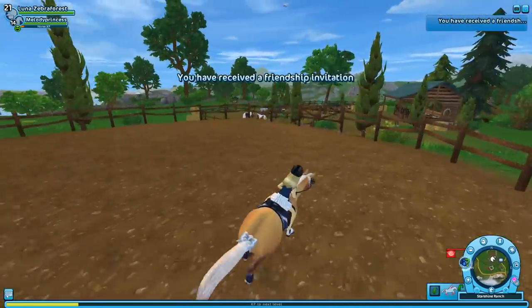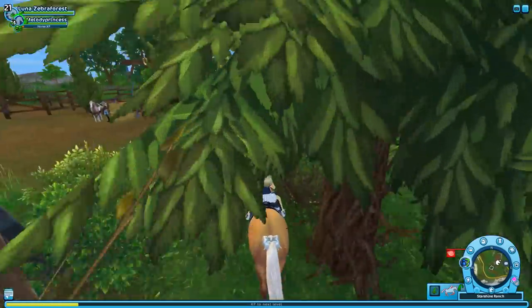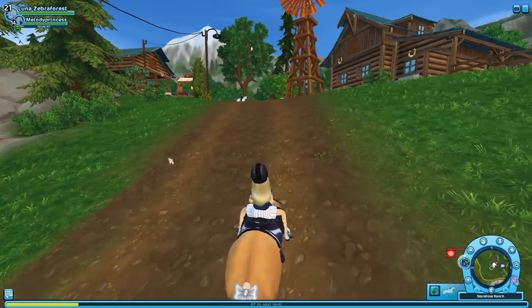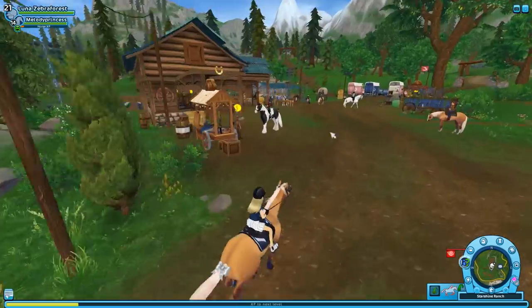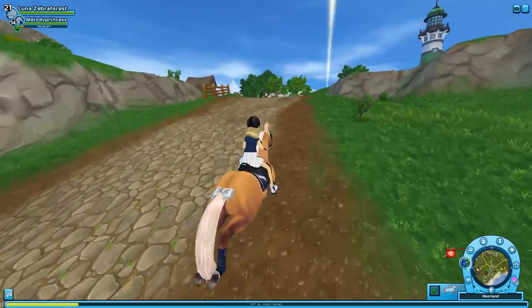I heard a little rumor that there were some horses you could buy for discounted prices. I'm looking on the website right now — they're at Jasper's Farm in Moorland. Let's head over there. We can use our trusty old man John, or Josh, whatever his name is, to go back to Moorland. Apparently Star Stable is selling Connemaras for 650 star coins and you get horse tack with them.